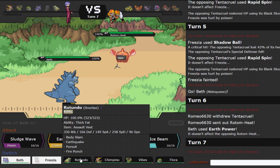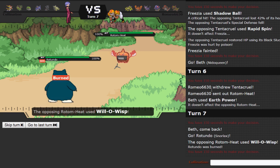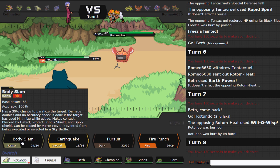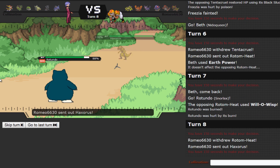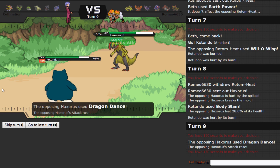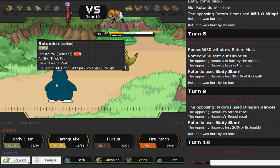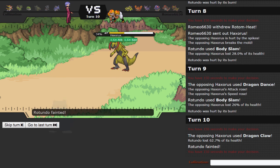I'm going to switch in Snorlax predicting an Overheat, but he actually goes for Will-O-Wisp, giving away that he's defensive. Being burned is not the end of the world since I do have Healing Wish. He switches in Haxorus, which is Dragon Dance and probably has a Lum Berry. We still don't get the paralysis after two Body Slams, but I'm pretty sure a Mach Punch from Infernape will take him out from there. That damage is all we needed, so we can just let Snorlax go down at this point.